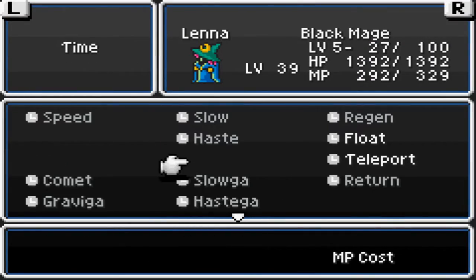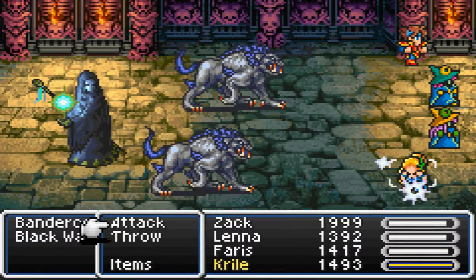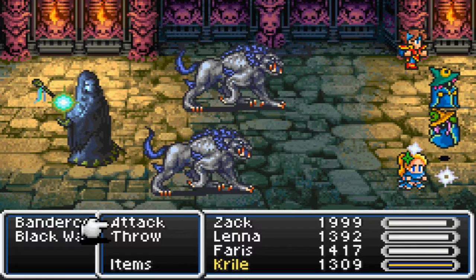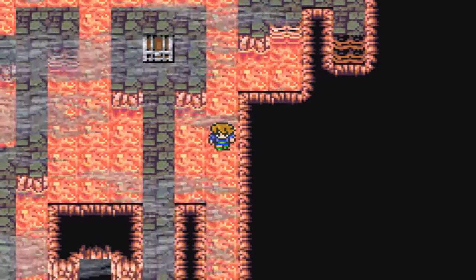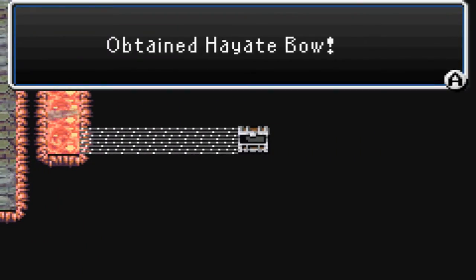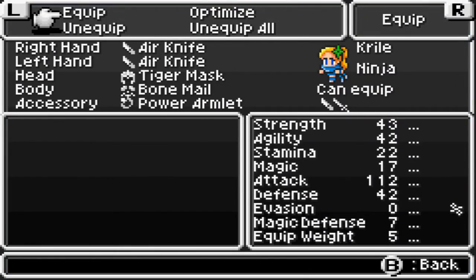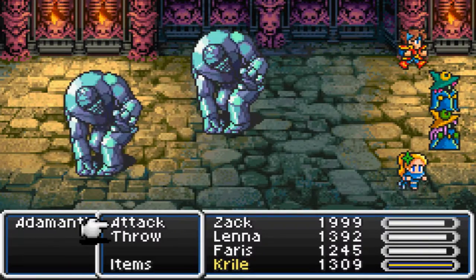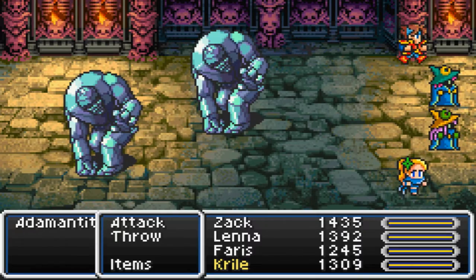Let's have Lena actually get Float on the entire party. Right down over here we have a random battle. These guys I fought before, so I'll just run from them. The Black Warlock can potentially cast Break on you. The Bandit Quirrells I think are weak to fire. But anyway, let's grab this chest for the Hayate Bow — I believe it's a better upgrade than the Elven Bow, and it also has a fairly high crit rate.